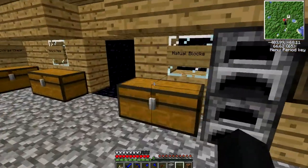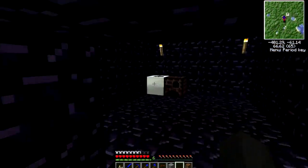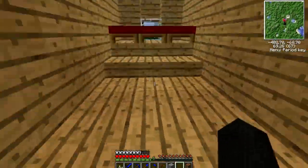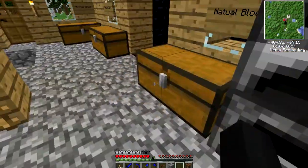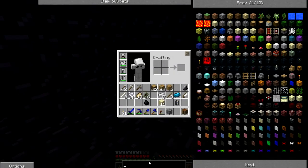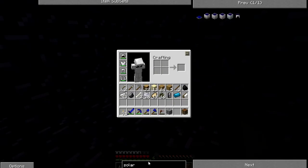We've got a project table, alloy furnace, and macerator — I think you saw that in the last one. I need the actual diamond handsaw to make the solar thing. That's alright, go ahead and build that — we have plenty of diamonds.